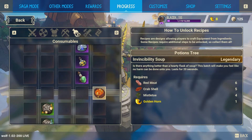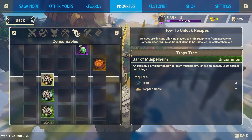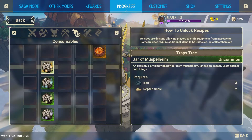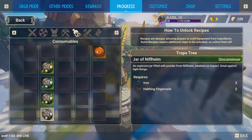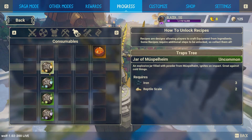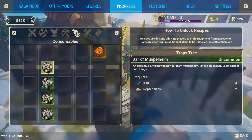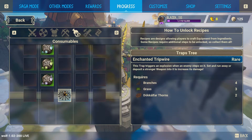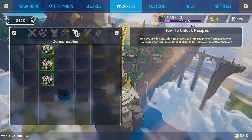There's also an Invincibility Soup which is very rare to craft since it requires ingredients like Golden Horn that are hard to get. You have traps that deal different damage types — explosive, cold, paralysis/poison, and a debuff trap. Each trap is effective against certain enemy types. The tripwire trap acts like a landmine — enemies that cross it trigger an explosion, and you can slot weapons inside to increase the damage it deals.